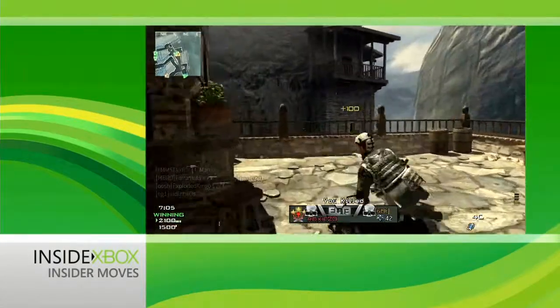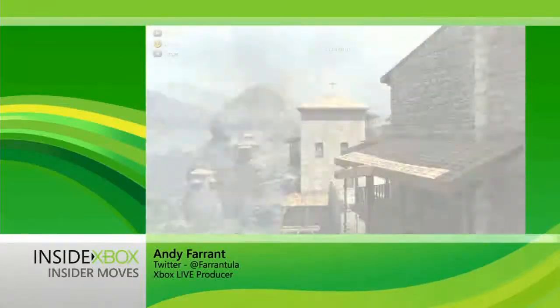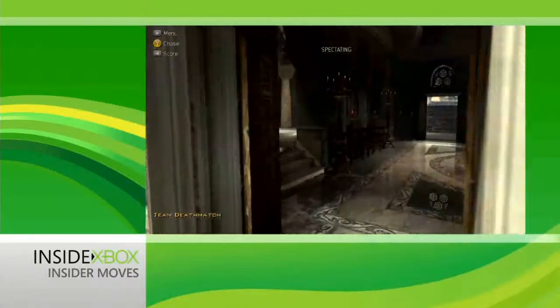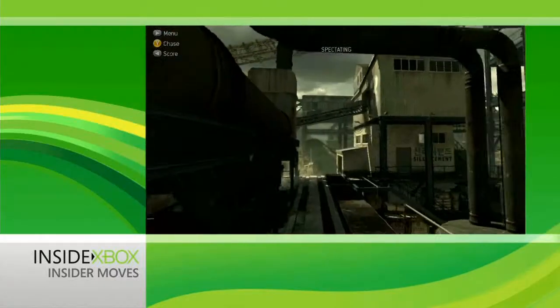Another month, another Modern Warfare 3 content drop, this time bringing two new maps: Sanctuary and Foundation. Sanctuary is a beautiful mountaintop monastery in Greece full of breathtaking views, gorgeous architecture and inspirational artwork, while Foundation is a concrete factory.